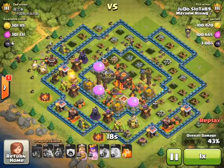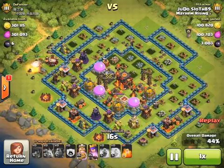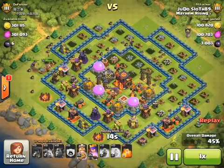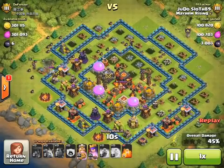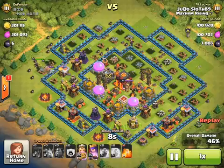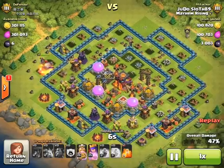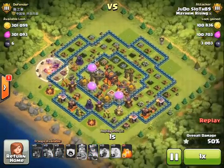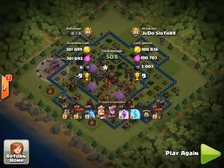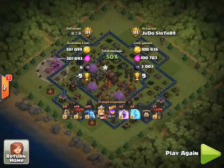At this point I decided it's a good option to put my king and queen in just at the side in order to pick up the 50% and the one star, and ensure that I don't get the loss. You can't always get the two star — sometimes you do have to revert to plan B and just make sure you're constantly improving your trophy count. So finishing up this raid, we ended up with nine trophies.